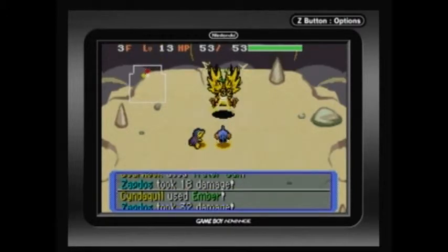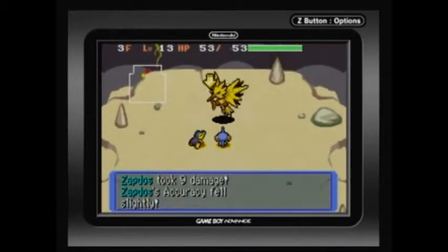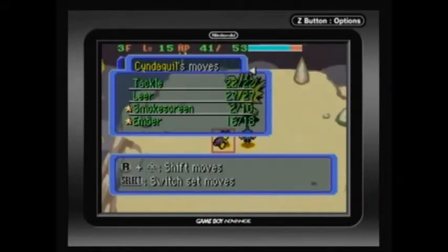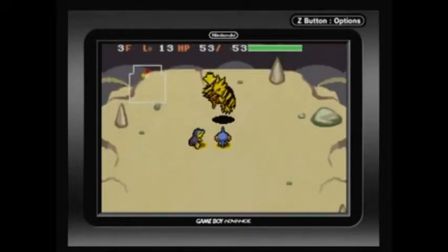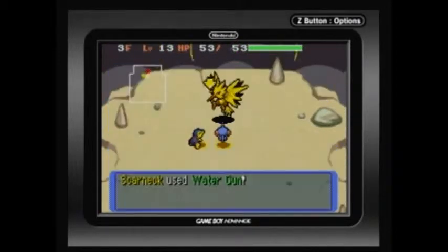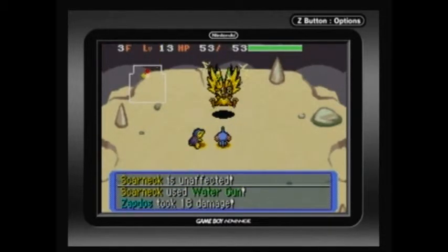I'm going to try Mud Slap, even though Mud Slap isn't effective against Electric types — but it still does damage in this game. Hardly any damage though. Now Zapdos isn't being affected by Smoke Screen anymore, so we'll turn off Ember — just use Smoke Screen, okay buddy? I'm out of Smoke Screen already? Zapdos's ability is Pressure, which means it takes two PP to use an attack on him, which is really annoying.